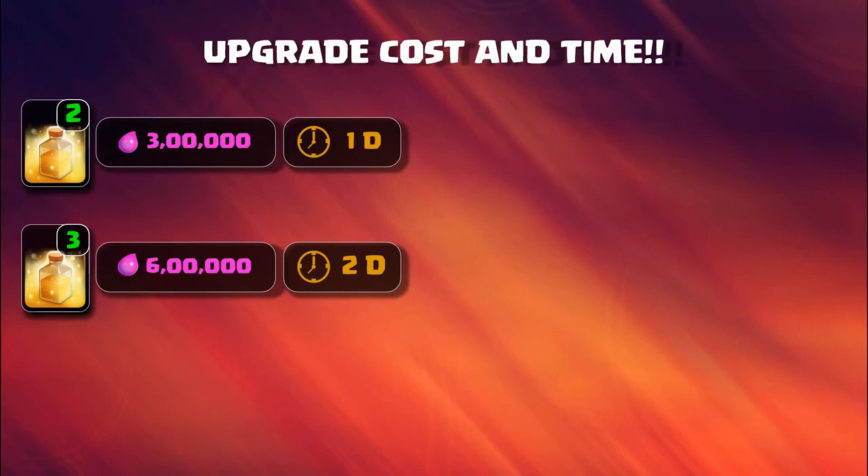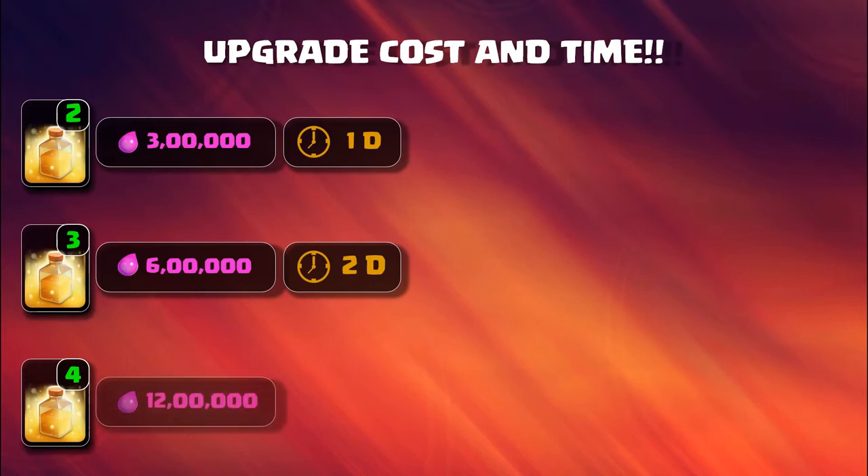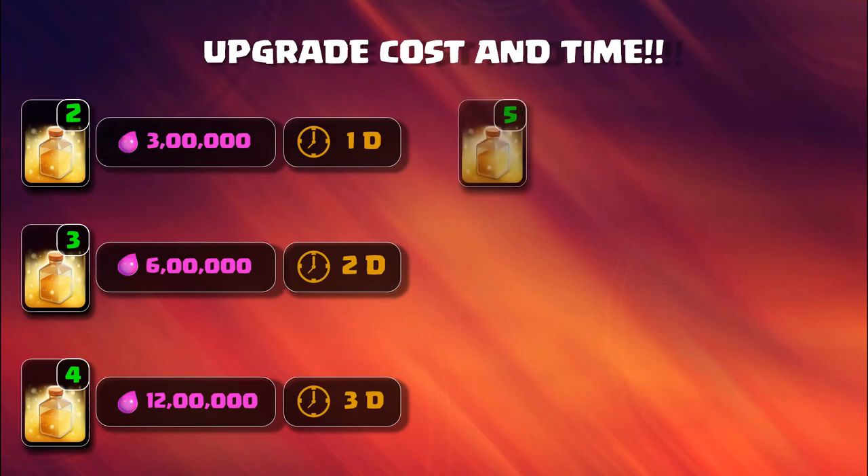To upgrade your heal spell to level 4, you need to upgrade your Town Hall from level 6 to level 7. It requires 1,200,000 elixir and takes 3 days.